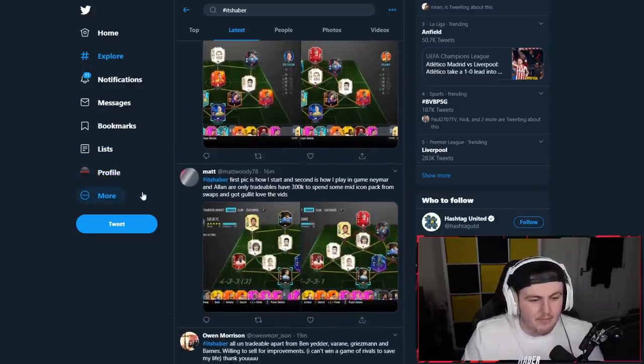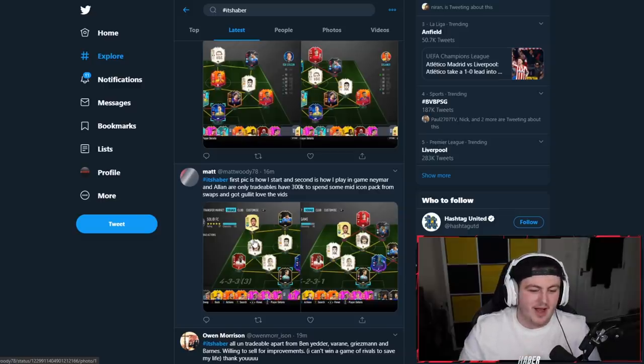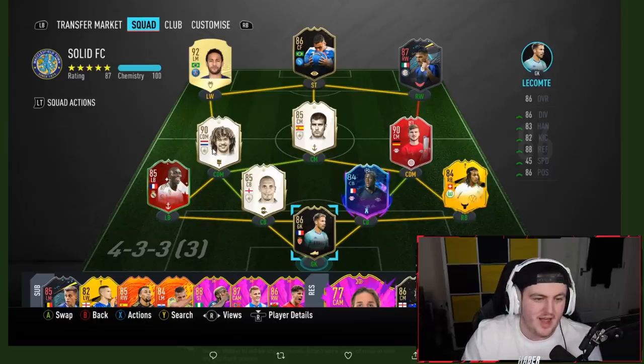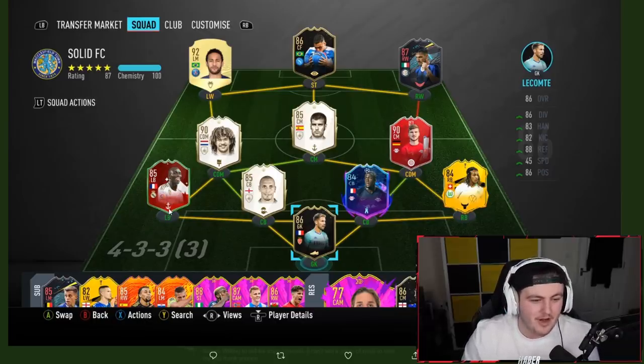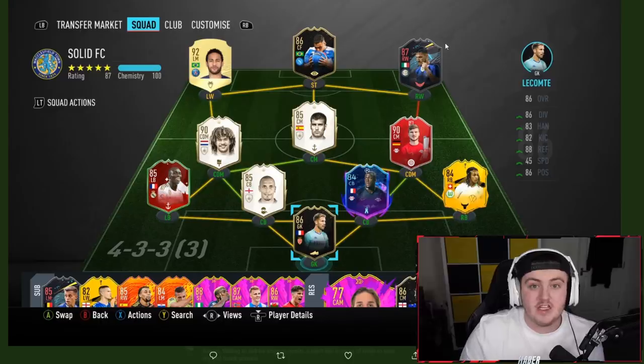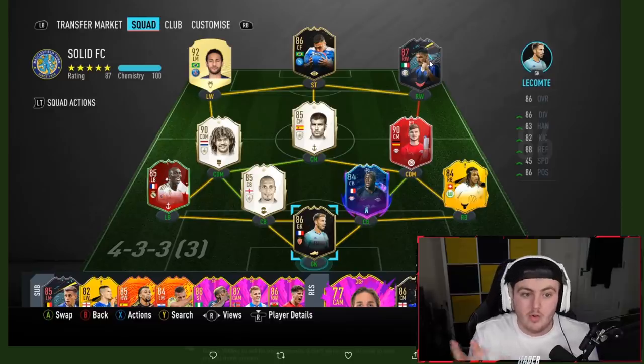Moving on to Matt's team. Neymar and Alan are the only tradables and he's got 300,000 coins. He got Hulk from the mid-icon pack from swaps - that's why I was telling you to do the mid-icon pack, because you never know. Hulk is the best you can get in my opinion - that's a 5 million coin card right now, GG! First upgrade: get the Politano upgrade - he's now a Napoli card and will link to your Alan for full chemistry, big thumbs up on that.